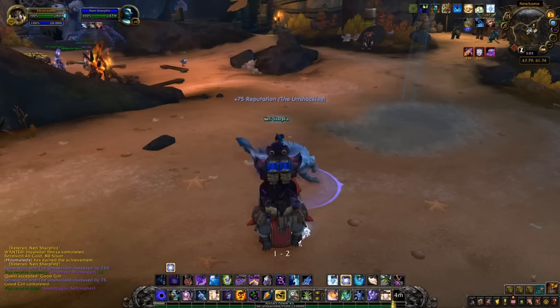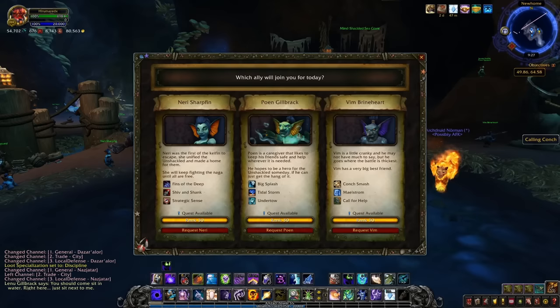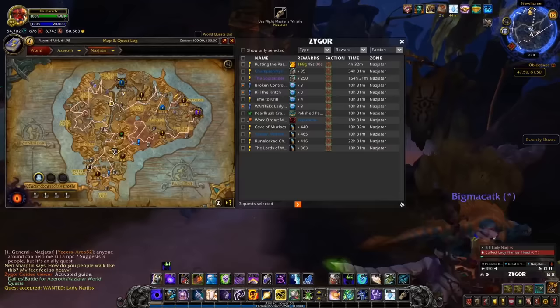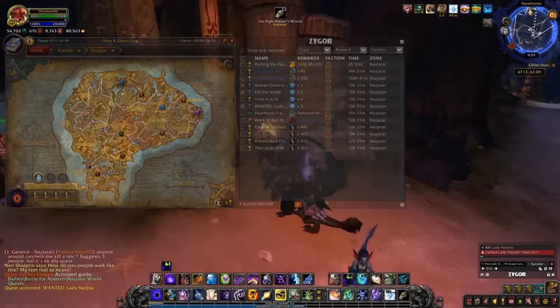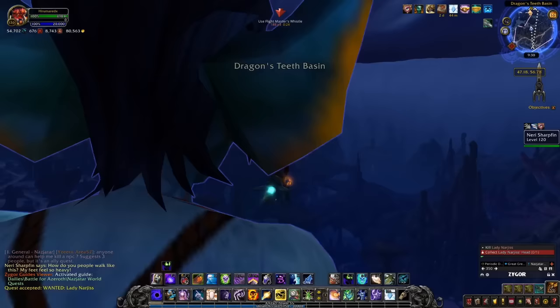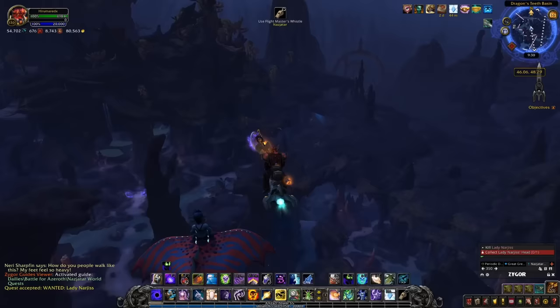You unlock the ability to choose one of three followers every day very early in the zone quest chain, and simply pick the one associated to this mount each day. They have a series of three daily quests — completing all three advances them one rank automatically. So doing all their dailies for 20 days in a row gets them to rank 20. There are ways to speed this up by finding special items for them around Nazjatar, but you probably can't get them to rank 20 in one day even then.